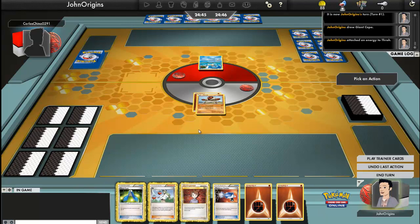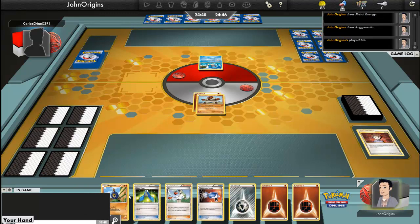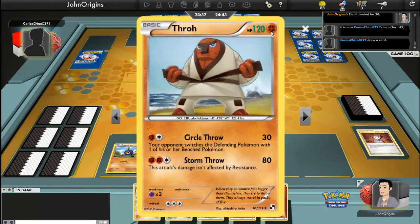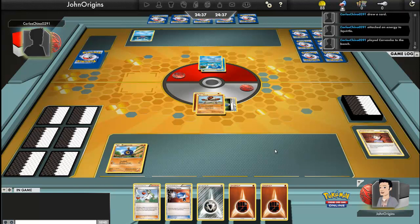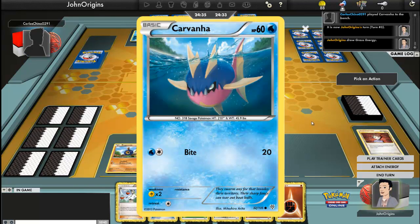My hand isn't that bad. I've got a Catcher — I'm just going to Bill. I'm not going to bother with anything at this point. Throw down my cape and then end my turn. Basically 120 HP is insane for a base. So I've got a Catcher, a Steel Energy, two Fighting Energies, and an N in my hand at this point in time, which is not bad at all.